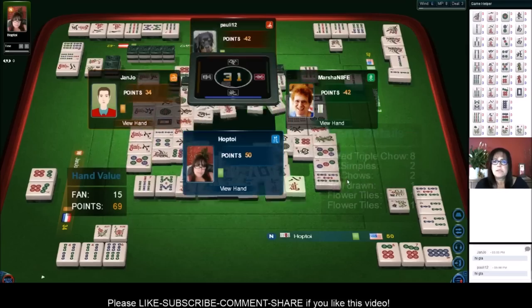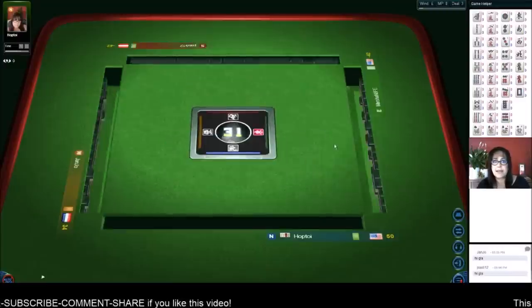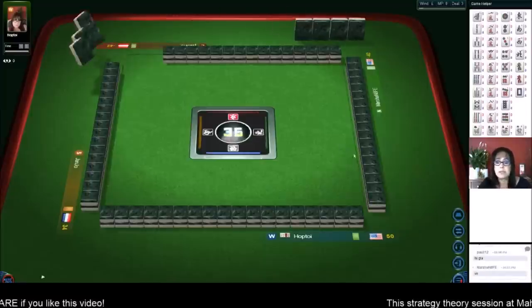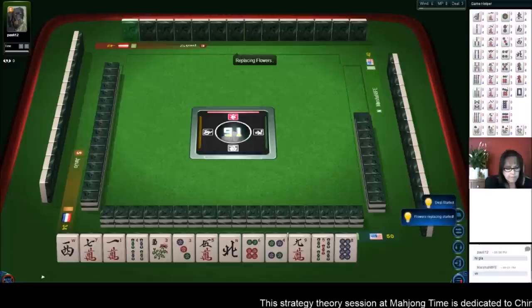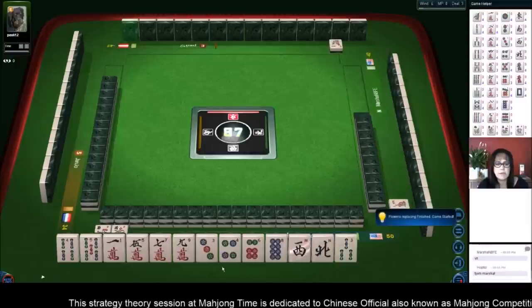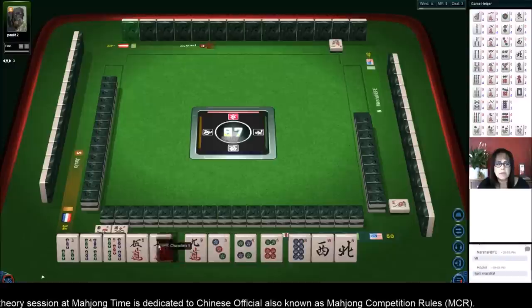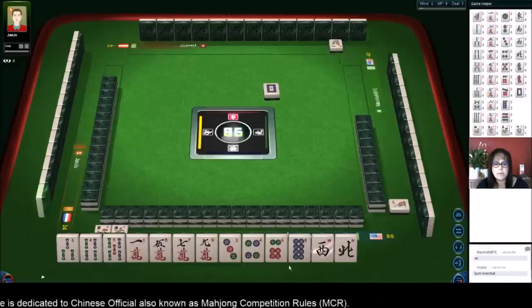That was deal two. Now we're in deal three and we took the lead with that hand. But one big hand could take the lead again. We are not the dealer this time. I'm thinking maybe the same plan — all simples.